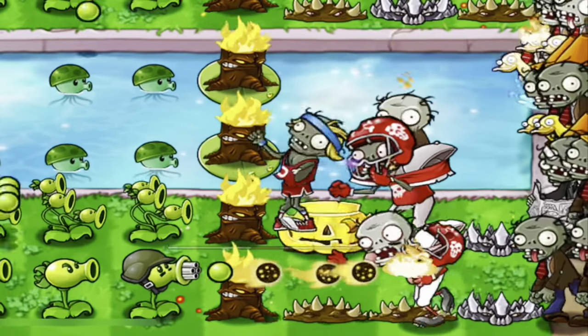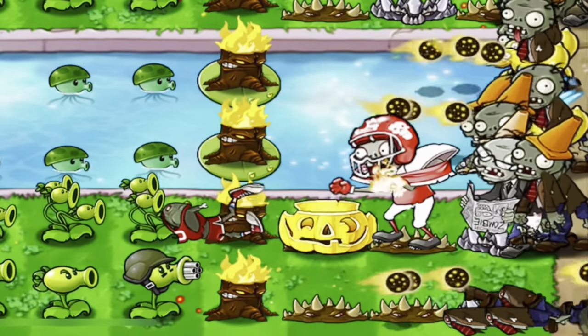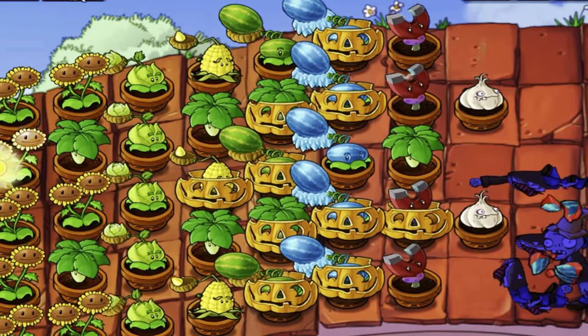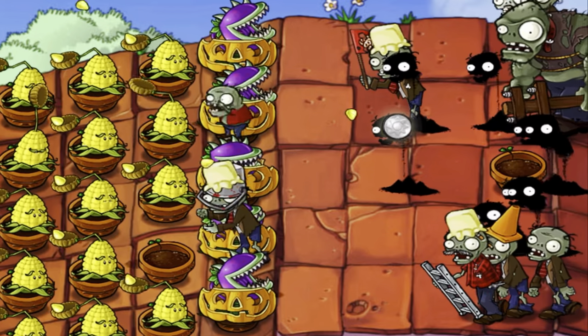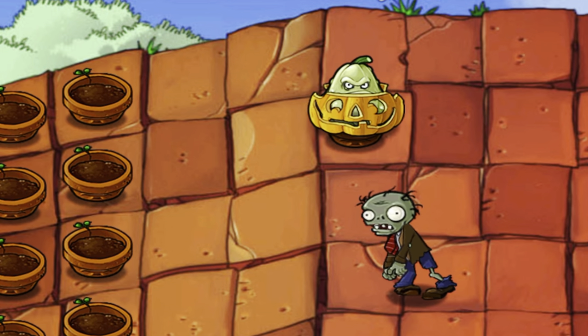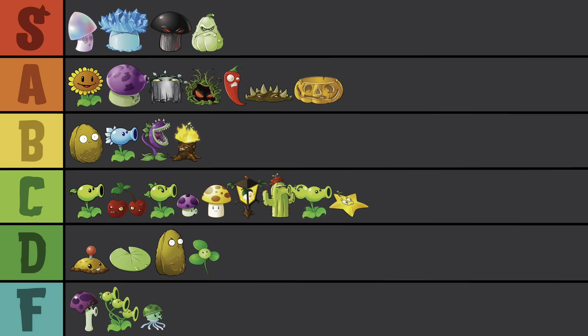Pumpkin allows you to protect any plant, even Spikeweeds, without taking up any space like a Walnut would. It's always great to have more space, meaning you can focus more on attacking and still get that defense. The Pumpkin is just a fun looking plant too — I like seeing plants like Squash fill this guy up. For the die-hard Pumpkin fans, I apologize because I'm not doing S, but you are a very solid A-tier.